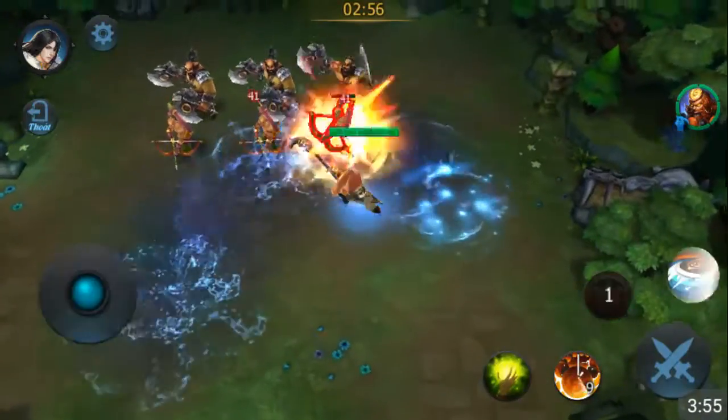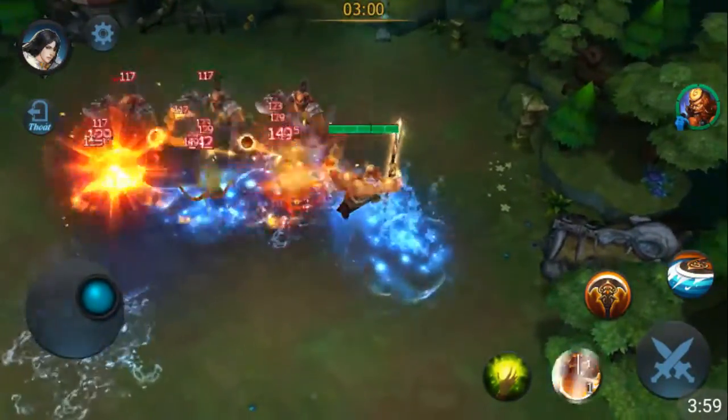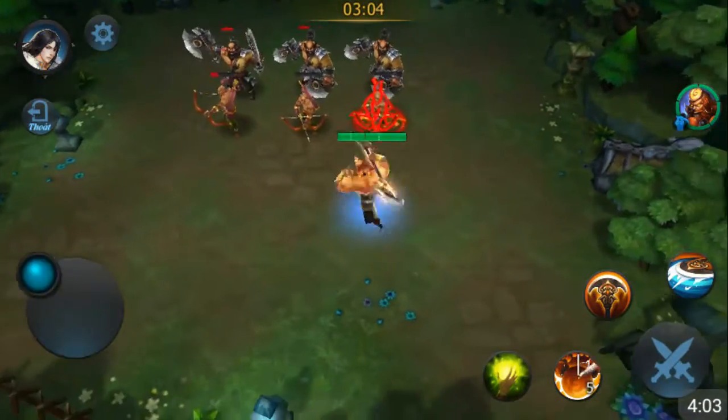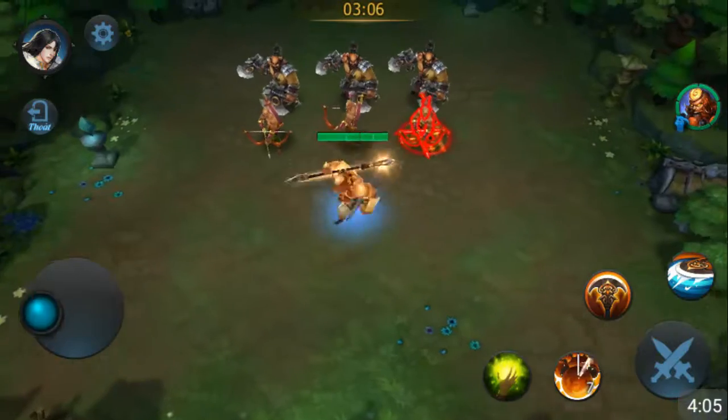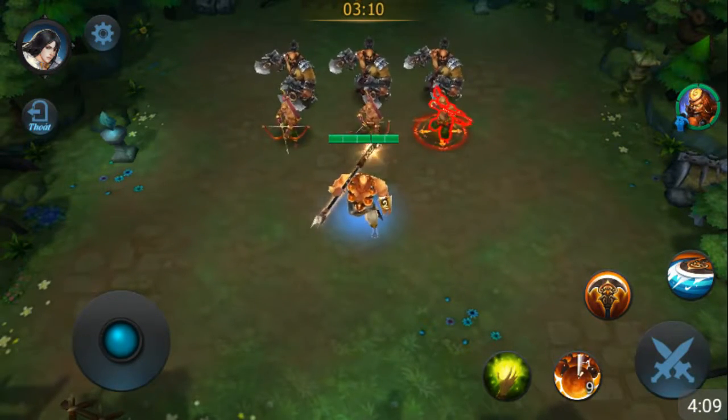So the full combo goes: Tidal Wave Pull, stun them, throw an auto attack, another attack - they try to run, boom boom boom boom boom. Then you can let them run. That is a bunch of various damage combining base damage and true damage. That's Sand for you.